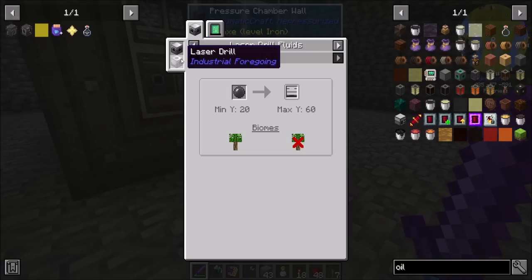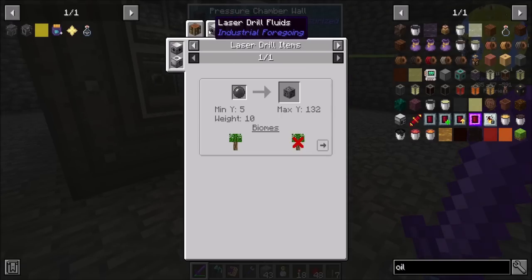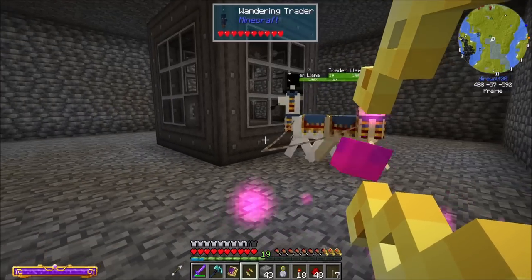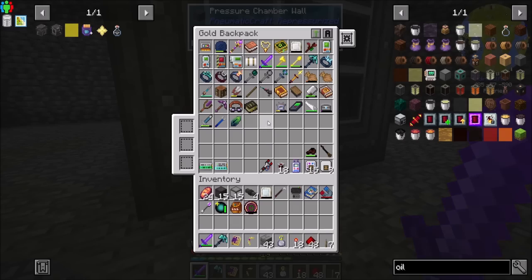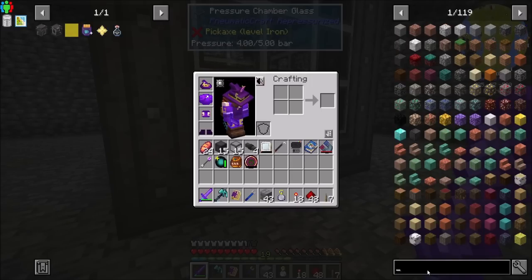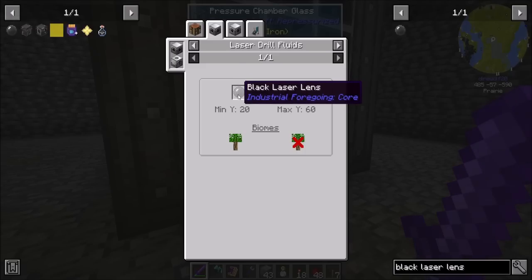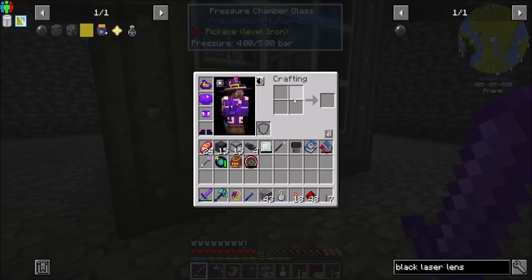There's PneumaticCraft crude oil, and we could use Industrial Foregoing's black laser lens to get crude oil. What does the black laser lens do in terms of fluids? Let's start with world gen, and then if we wind up needing more oil, we can look into the black laser lens from Industrial Foregoing - which would mean getting into Industrial Foregoing. But then we can get basically infinite oil using that process. The only fluid you get is crude oil with the black laser lens, giving a very high chance of oil each time it processes. We only get 50 millibuckets, but we can speed it up to a reasonable amount.